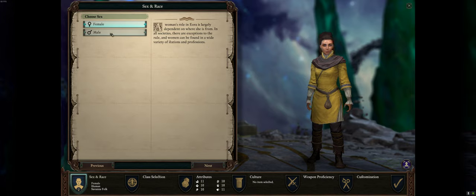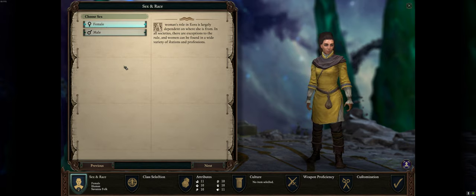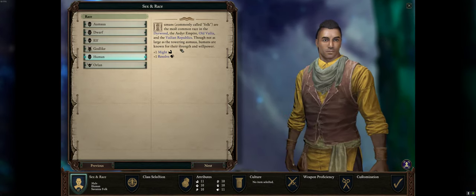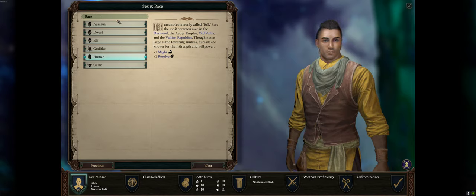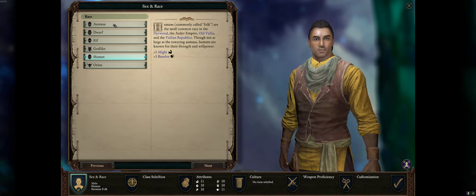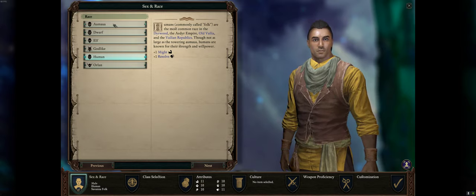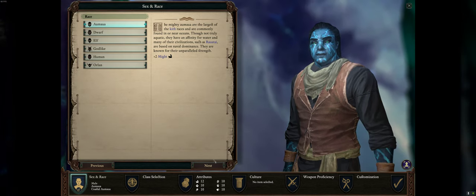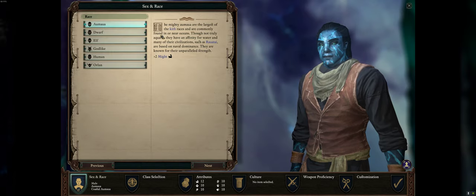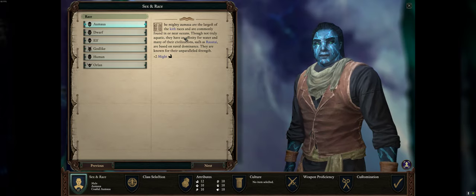Choosing a female or male character has no impact in the game, so just pick your own preference. Here are the races that exist in the game. What race to pick doesn't have that much of an impact, but if you really want to min-max the game you can pick one with good stats. Every race has a subrace with some benefits and perks, but if you're going to enjoy the game, play the race you like.